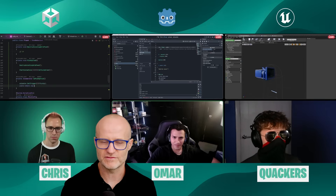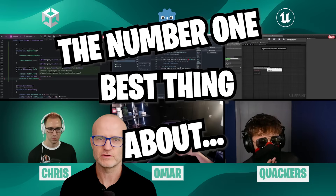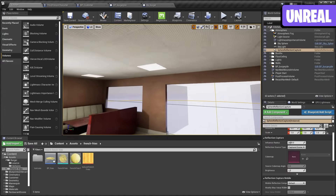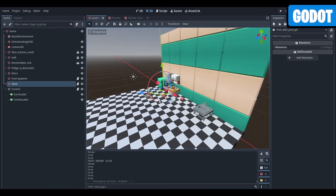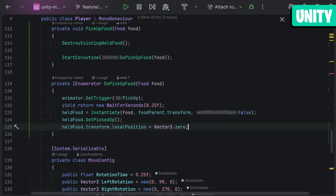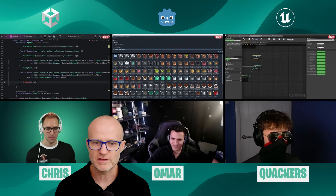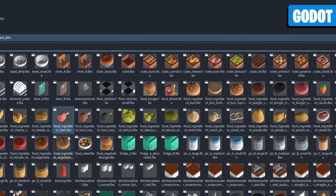Quackers, what would you say is the number one best thing about Unreal that you love? I really like just the lighting - I don't change any of my lighting settings really because it already looks beautiful. Omar, best thing in Godot? Honestly, if I could say the best thing about Godot, it's the fact that it's open source and the community itself is amazing. Chris? I really like that I can use C# for everything and it's like first-class supported and you can modify the engine so much. I got the score working.